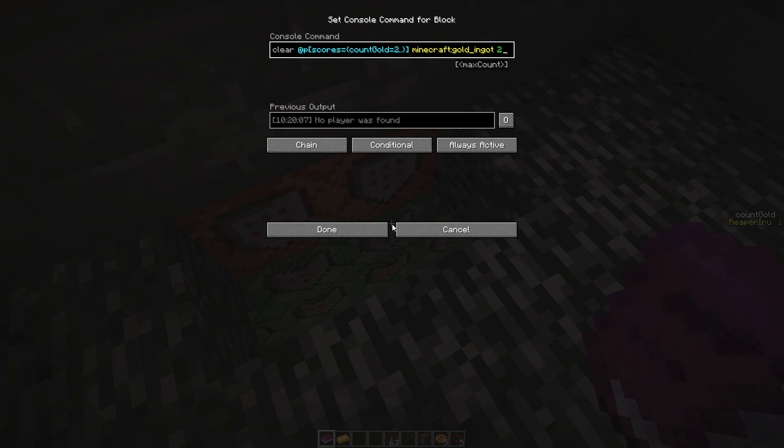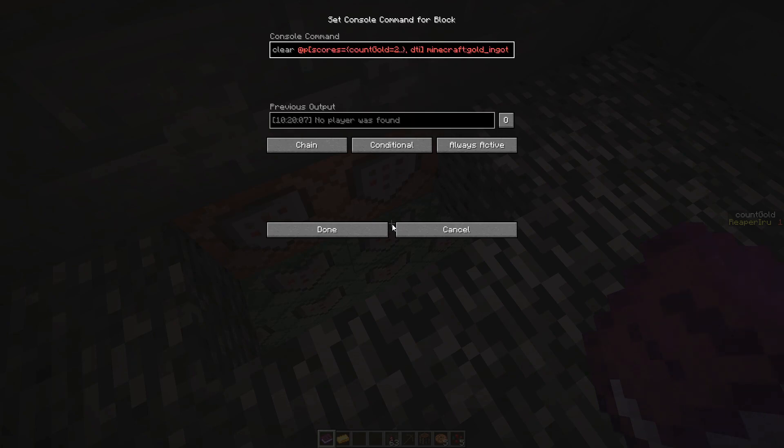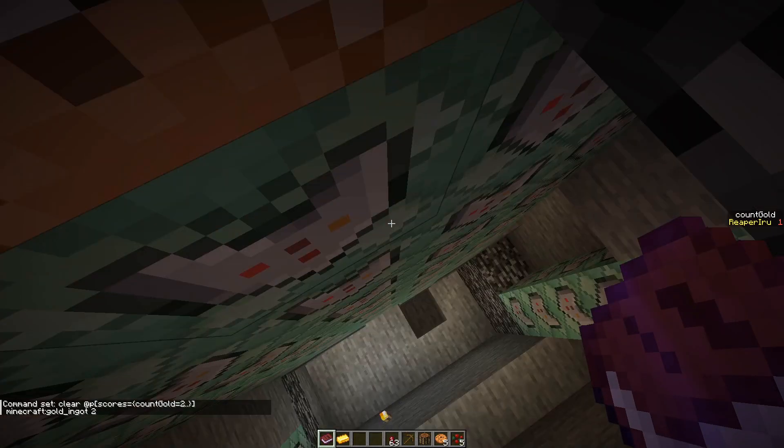So if someone else was walking around with 'count gold' at two and I had only one, mine is not cleared but their inventory is cleared — that's ridiculous. There are several ways to catch this: you can say the player must be within a distance of three blocks.